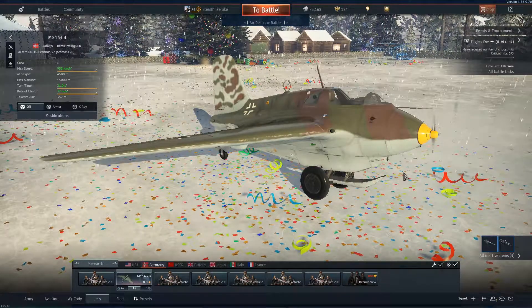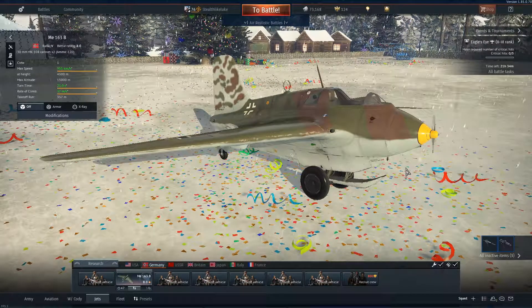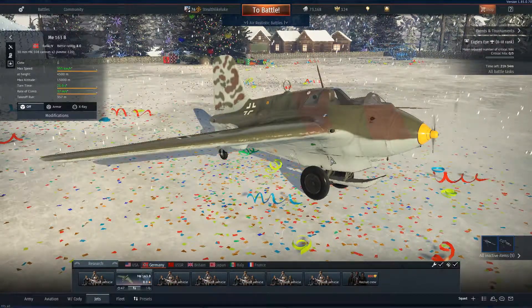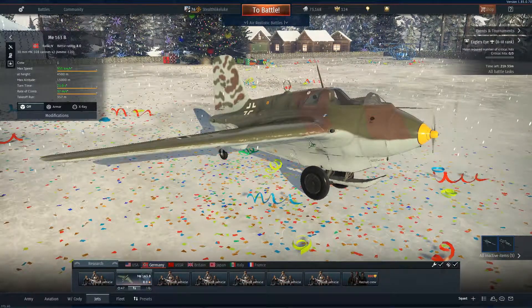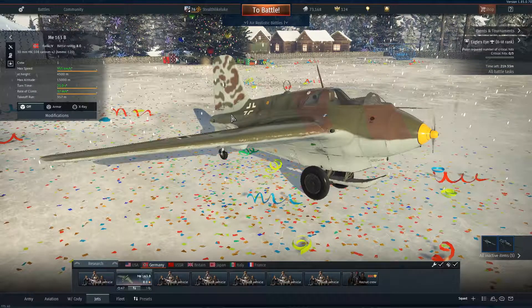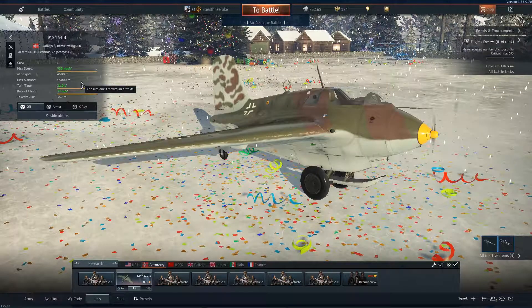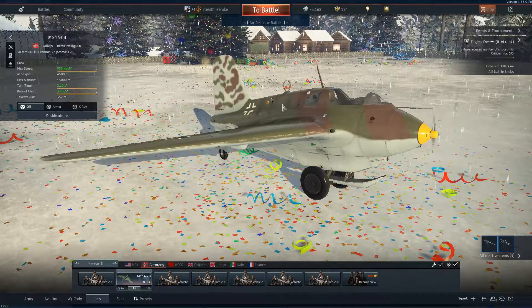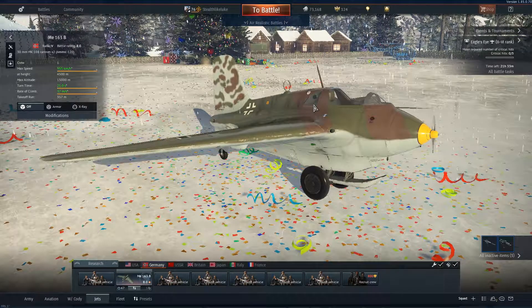I mean it is very small — it's a very hard-to-hit target. But other than that, it's very quick, very agile. It's not the fastest in the game, with only a top speed of 955 kilometers per hour. But it is quite fun to fly.